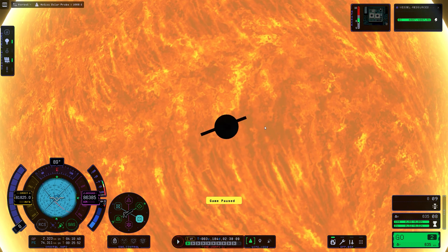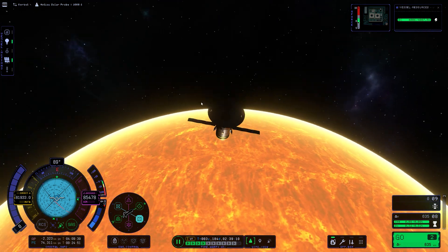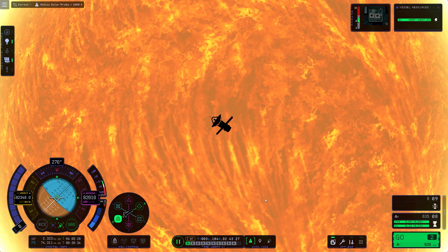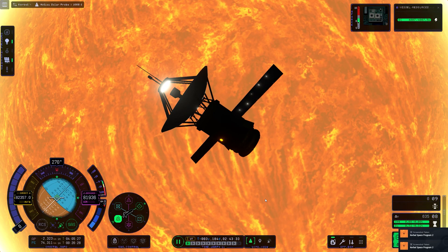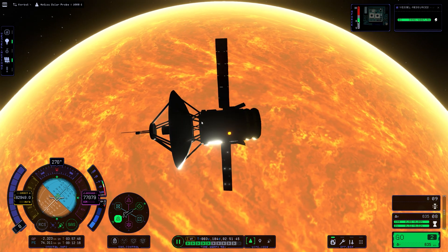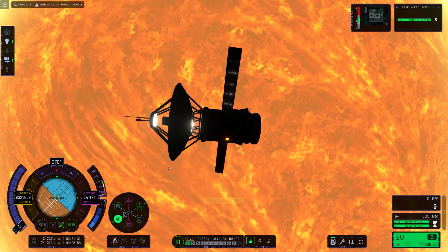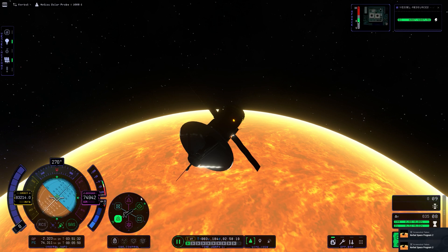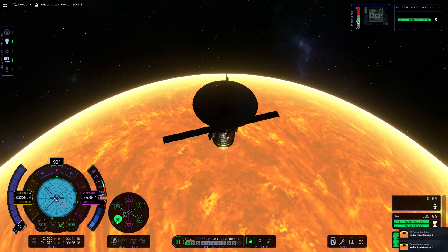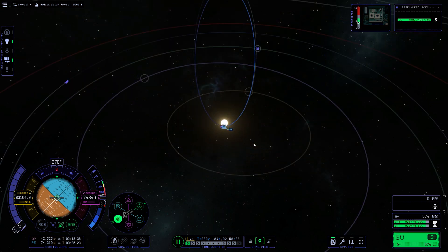We are now diving into the sun — oh my god this is scary, the sun is very warm. Of course in KSP 2 we don't yet have re-entry heating. The next patch, patch 4, coming out August 22nd, will finally introduce re-entry heating — that's exciting. Right now there's no re-entry heating which means all our equipment is extremely heat resistant. We still have a heat shield but I didn't deploy it yet — I did that off camera accidentally.